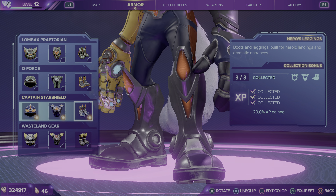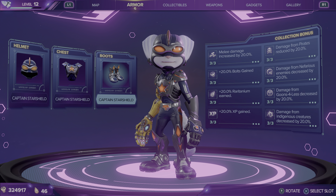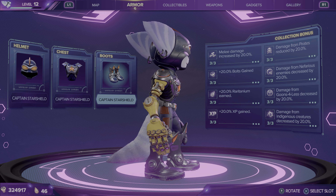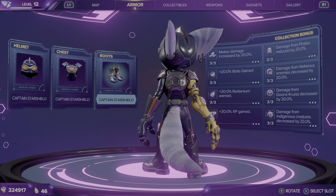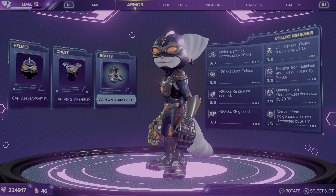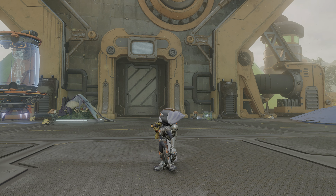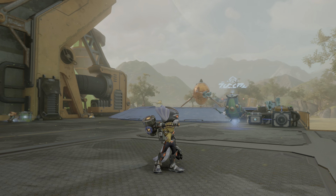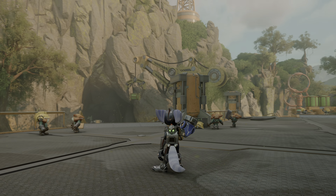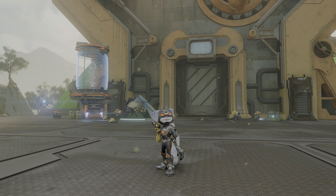Moving on, we have Captain Starshield — 20% XP gained. The Captain Starshield armor looks like Captain Starshield's armor, of course stylized to fit the Lombax. And this is what it looks like running around. That is the Captain Starshield armor for Rivet.